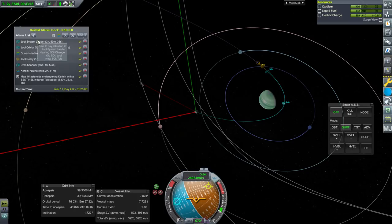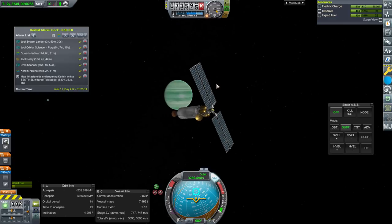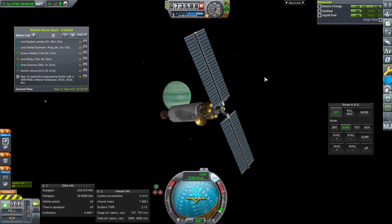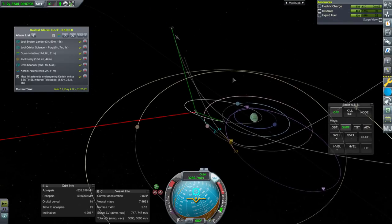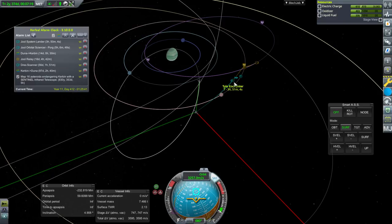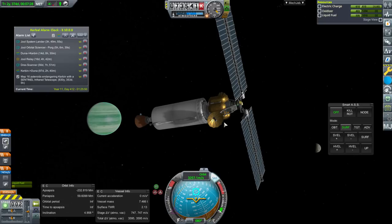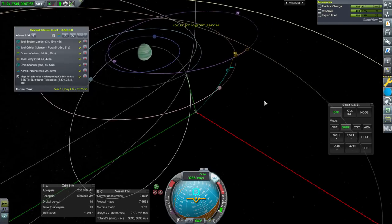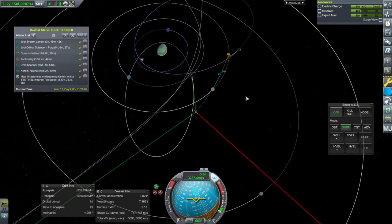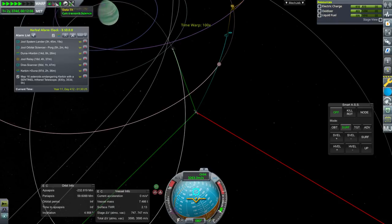I'll add an alarm for the Lathe encounter and pop over to the JUUL system lander. This is the most troubled mission — actually no, it just needs communication help. It's got communication back. We're encountering TYLO with this, and it could probably land on TYLO, though it might actually have enough delta V to go off to Val or something — it could probably do more than one biome on Val, communication willing.